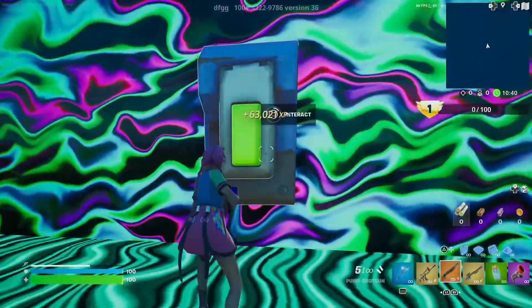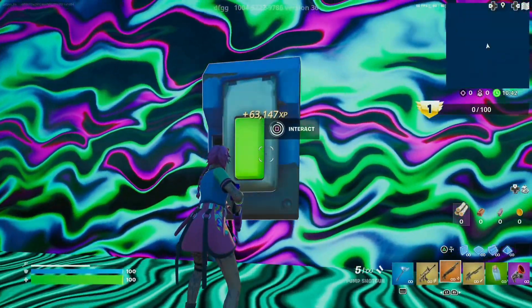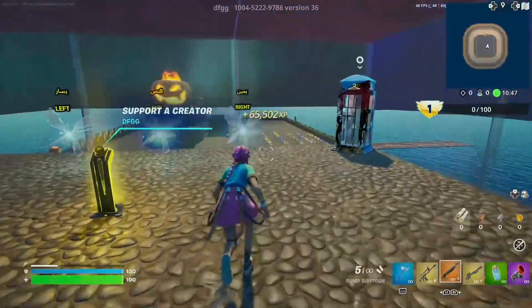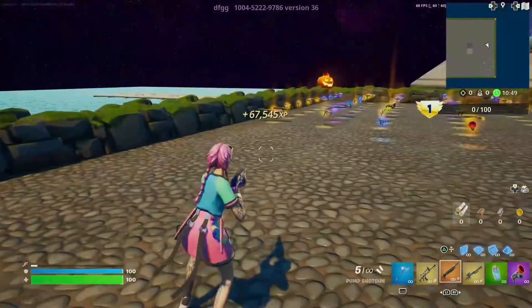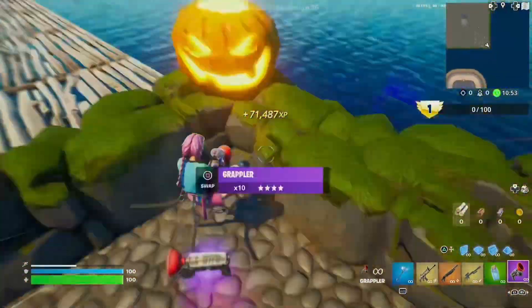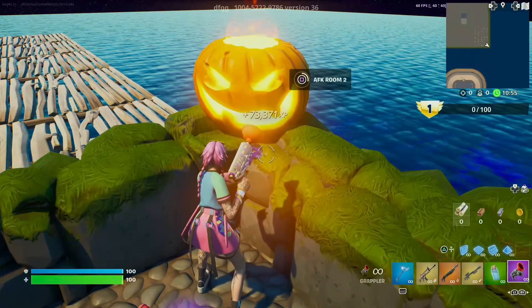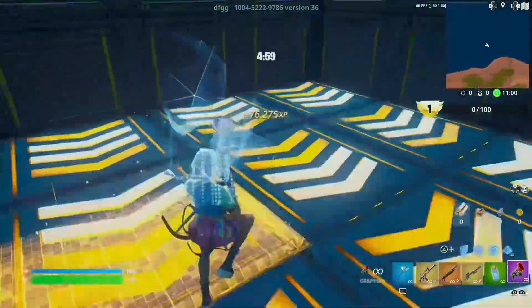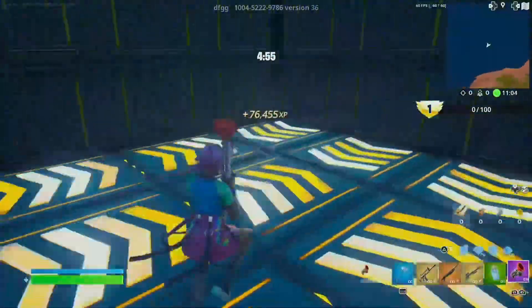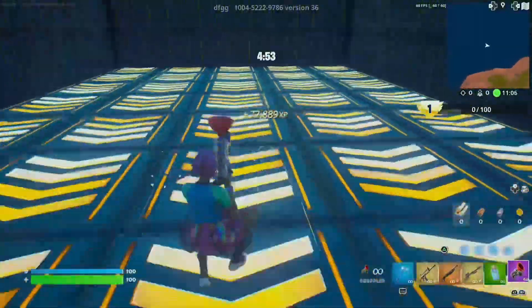Now click this. You should be getting XP a little faster — yeah, look at the boost! If you want to be AFK, go to this pumpkin and interact with it. Once you're in this room you're ready to go. Subscribe and bye!